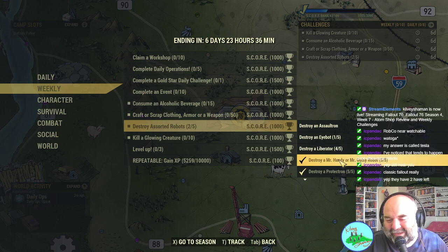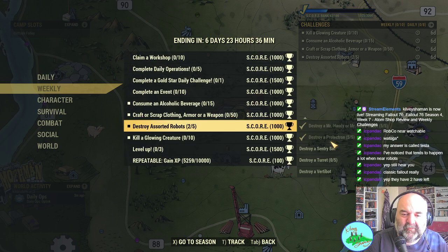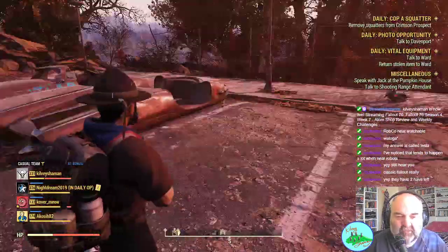We destroyed five Mr. Handys and five Protectrons. We're going to need one more Liberator, four more iBots, and an Assaultron — or a Sentry bot. We know where there's a nice little Sentry bot. Let's find that Sentry bot. Well if we managed to find one more Liberator down there it would be nice.